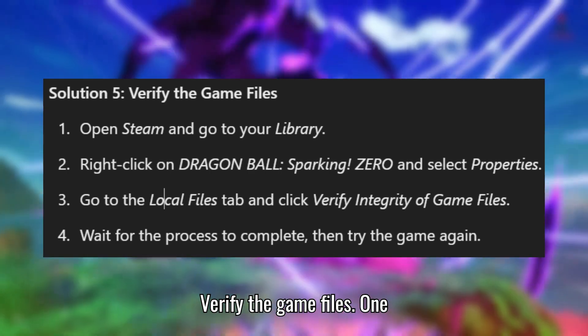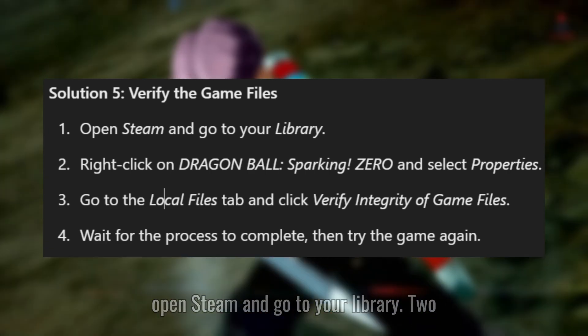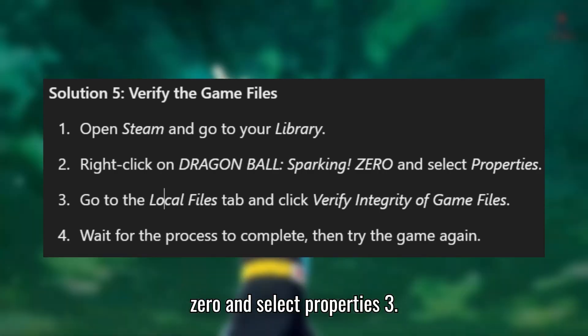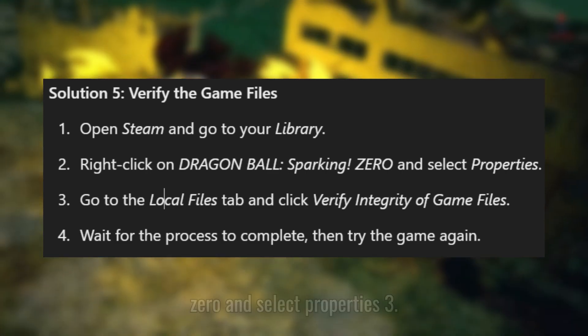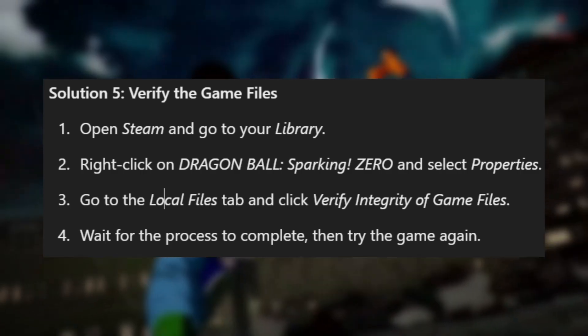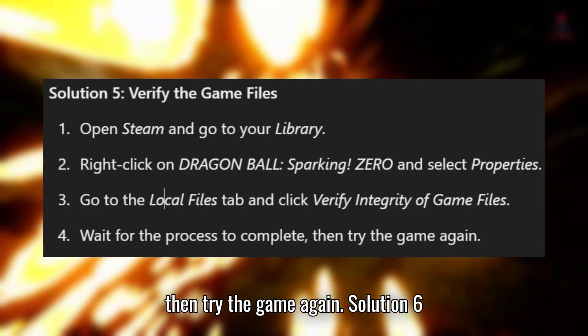Solution 5: Verify the game files. 1. Open Steam and go to your library. 2. Right-click on Dragon Ball Sparking Zero and select Properties. 3. Go to the Local Files tab and click Verify Integrity of Game Files. 4. Wait for the process to complete, then try the game again.